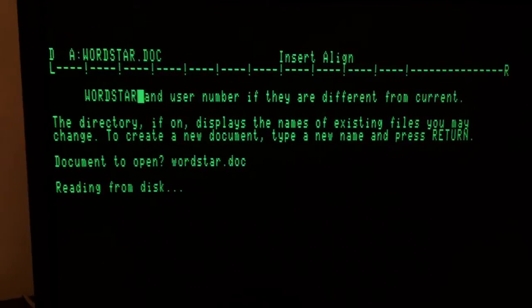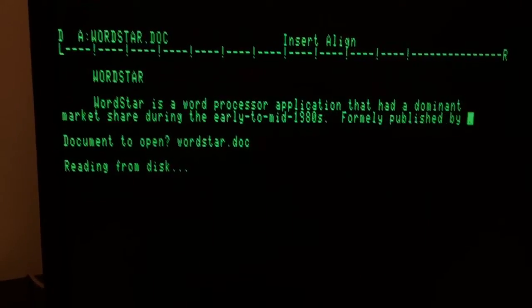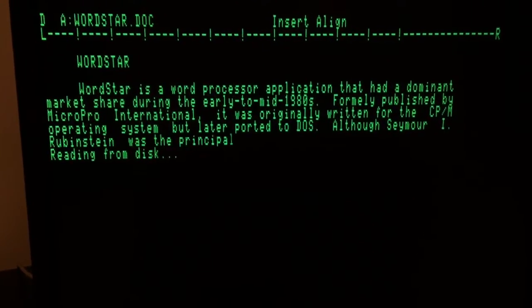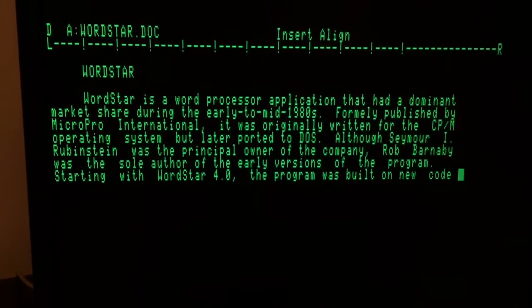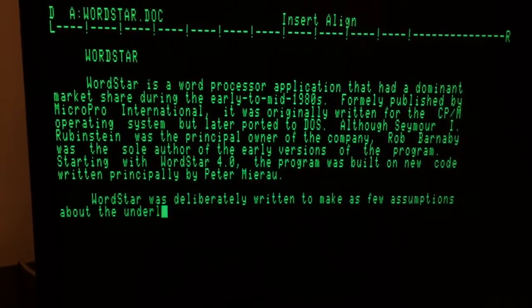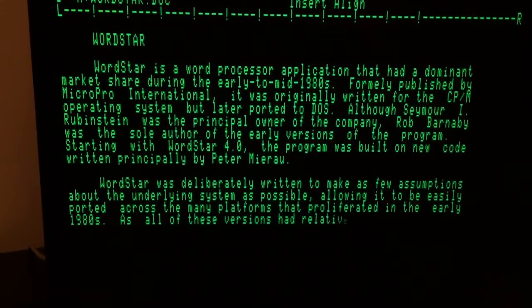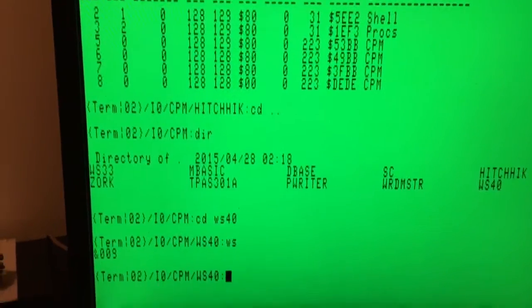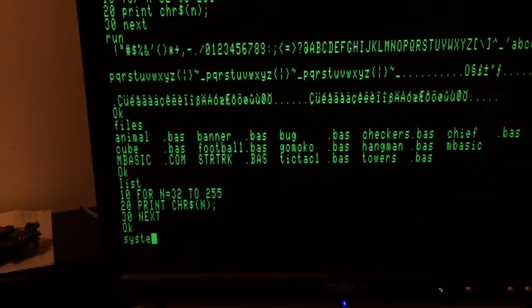And there you go — five applications running at the same time on a two megahertz machine, emulating four Z80 CPM applications running concurrently. Pretty amazing! And not only this — you still have OS9 operating and doing its job well. We can start quitting applications — let's quit BASIC.